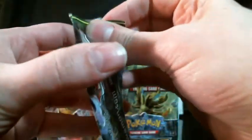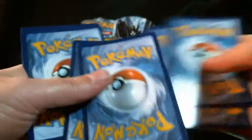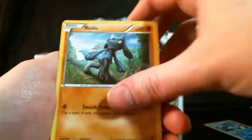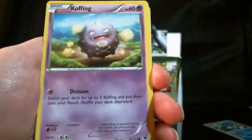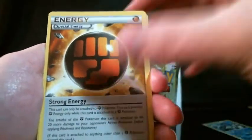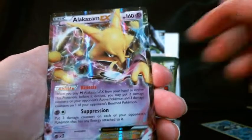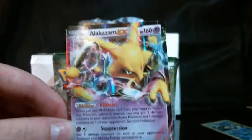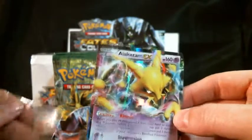Next pack is an Alakazam — this is one I need to save, but nope, it's not happening. This pack starts with a Carbink, Riolu, Diglett, Mincino, Cinccino, Strong Energy, and Energy Pouch. We have a reverse holo, and an Alakazam EX — so we just got back-to-back EXes! What are the odds? This is turning beautiful so far. This is the first one I've pulled, so it is not for trade.